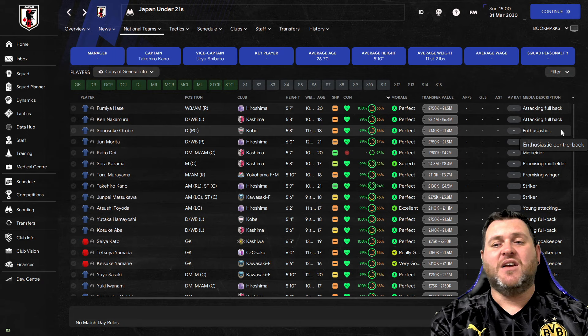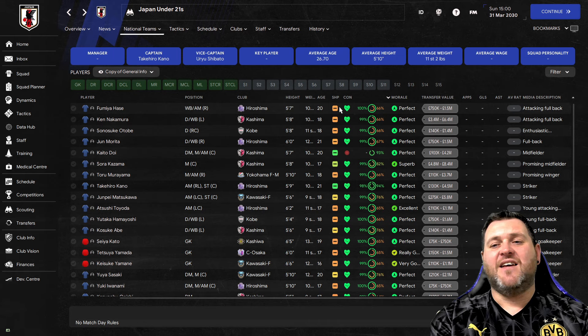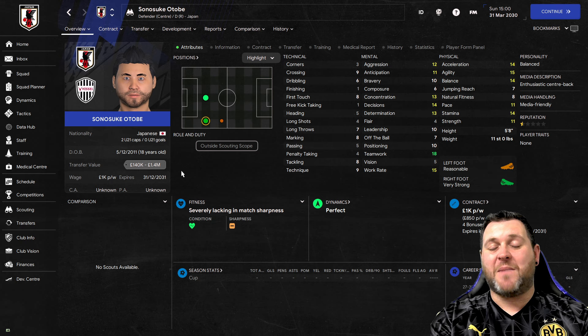Toru Moriyama is a right winger - a promising winger with 14 acceleration, 15 pace, 14 determination, 14 dribbling and 13 technique. The other player is the enthusiastic defender Sonsuki Otobi. In the mentals he has 18 teamwork, 15 work rate, 13 determination, 14 acceleration, 14 stamina. He is an enthusiastic centre back with half a star reputation, valued at £140,000 to £1.4 million - a player you can develop from 18 and get the very best out of once you give him first team experience.